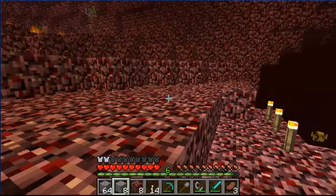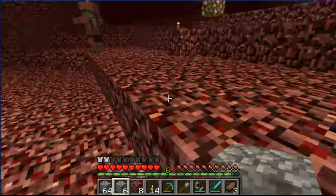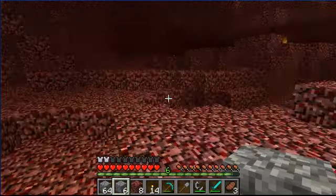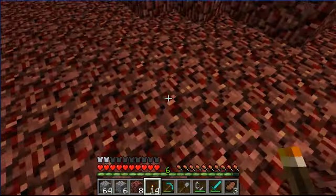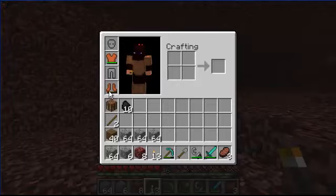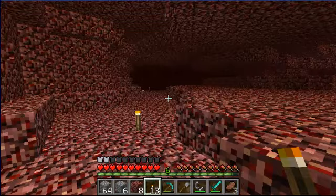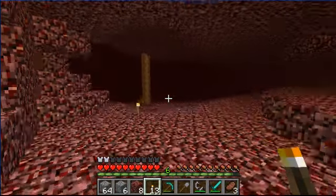Maybe some cobble, just to mark — hey, there's a nether fortress down there! If we follow the torches back, it's not that far, so we can come back when we have some iron or something. Because as you can see, my armor isn't the best — especially my boots are nearly worn out as well. And as I've said before, I have very little iron, so if we go mining for iron and stuff like that, that should be fine.